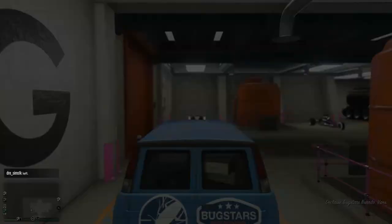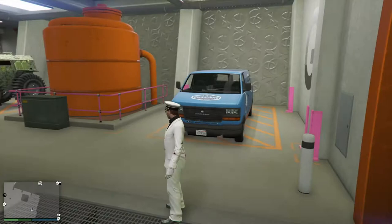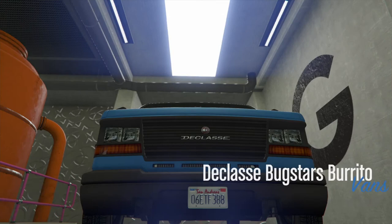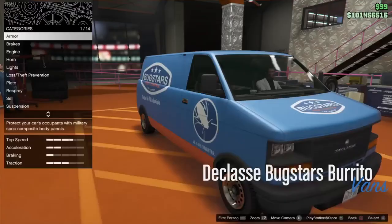Now I must warn you: if you take this van and put insurance on it, you can't sell it. So make sure you actually want the Bugstar Van to keep forever before you go steal it. The only way to get rid of it is to not put insurance on it and blow it up, or fill a garage and buy a car to place over top of it, or steal a street car and put it over top — do something so the replacing car can be sold.